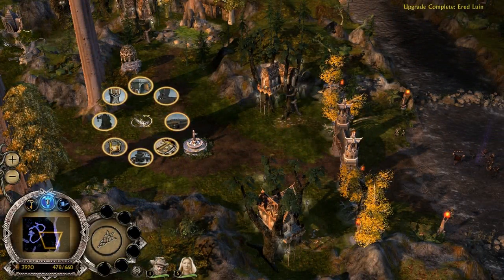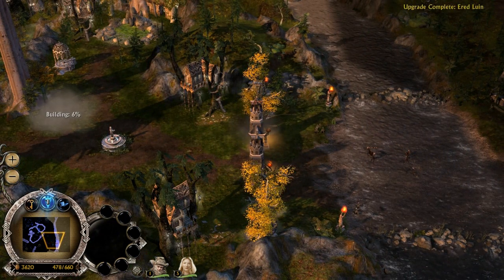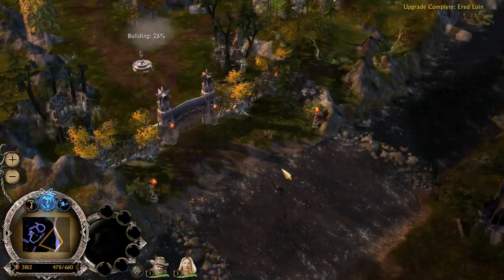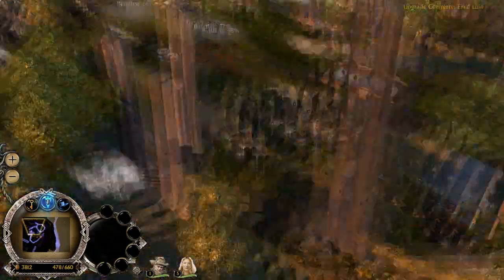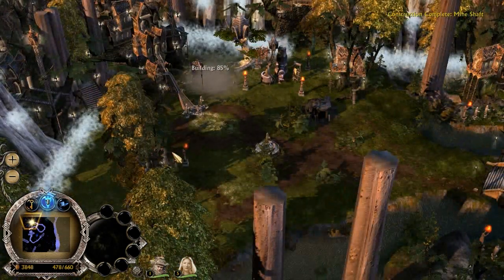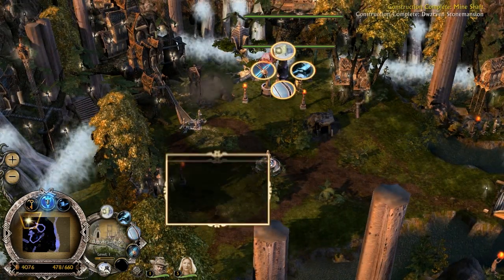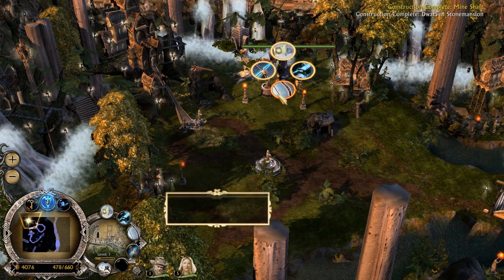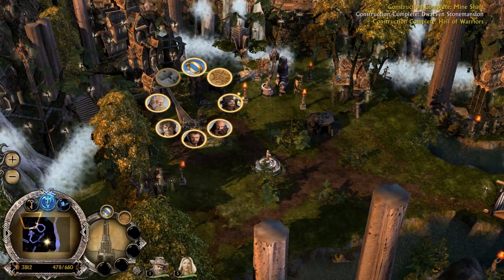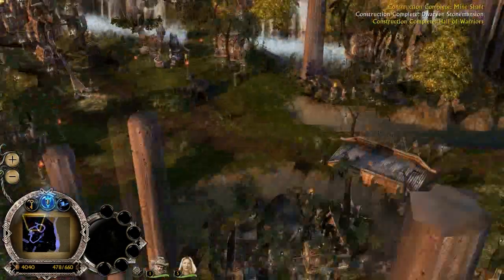I might have to uninstall this map when Edain 4.0 comes out because it might mess up the game — who knows. Don't you dare destroy our melon trees! Because the elves aren't actually in 4.0, a lot of the unit spawning things are actually invisible, so what I have to do is drag and drop. We've got our origin forge here with all the upgrades you remember — forge blades, longbows, etc. We can make our dwarven heroes here. I went dwarves deliberately, because how often do you see dwarves and elves fighting side by side?